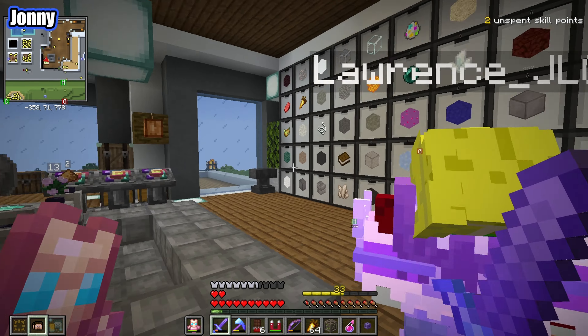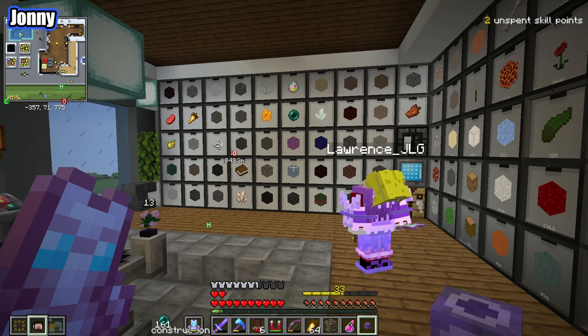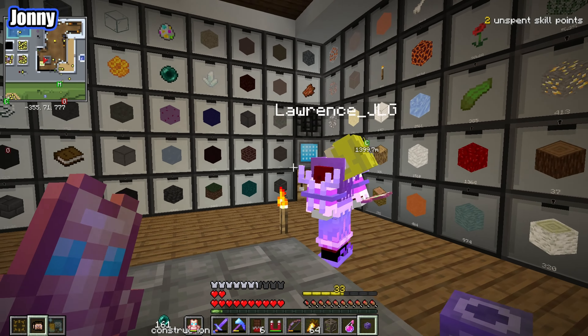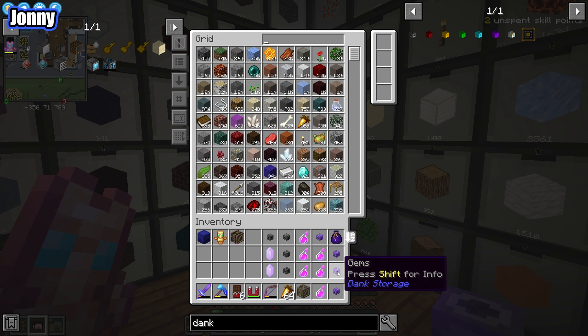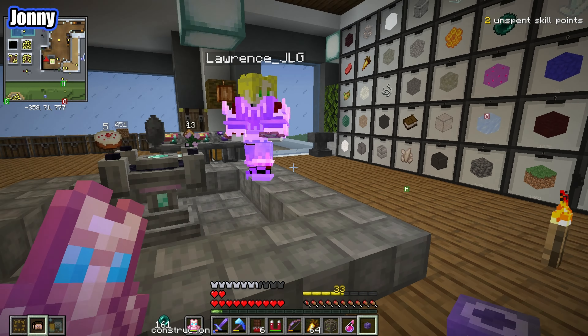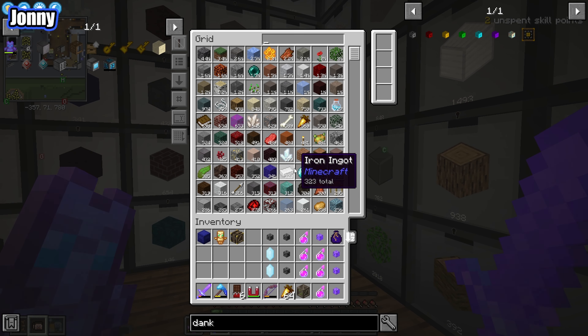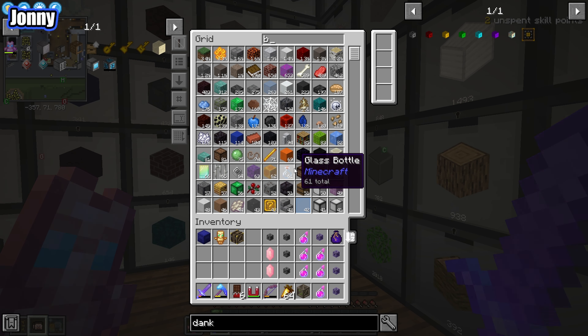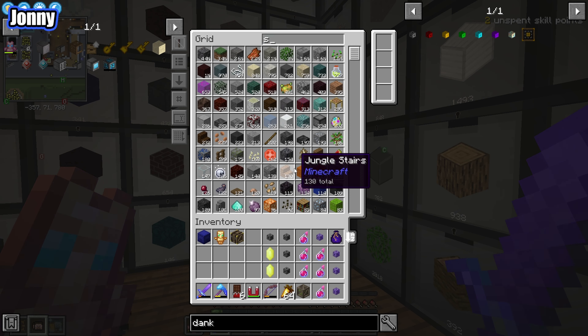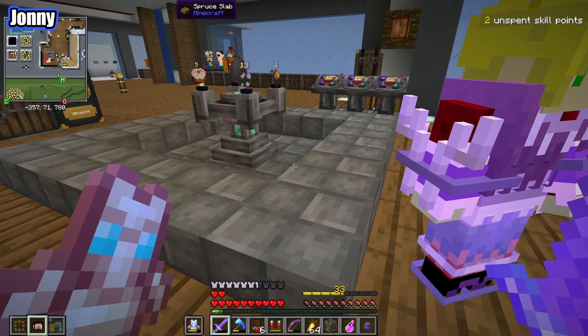We have stuff that's not even garbage - we couldn't even fill all the gems and ores in our current danks. We could probably have a whole dank for unique ores and gems now, which would be a good idea. We also have a lot of not-bronze - silver, gold - did we convert it all into gold? Ten ingots - it doesn't feel like a lot.